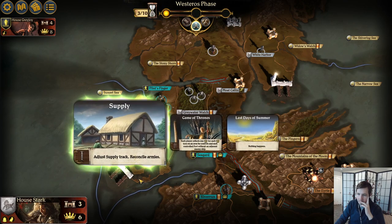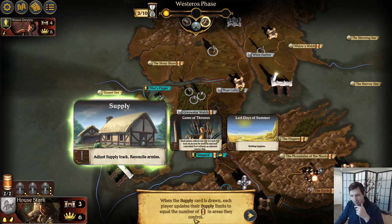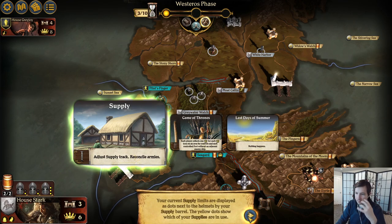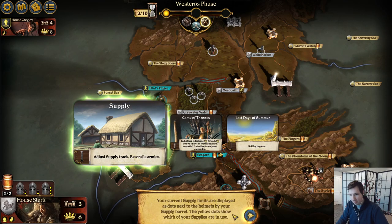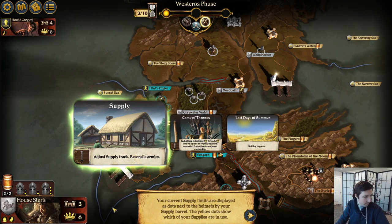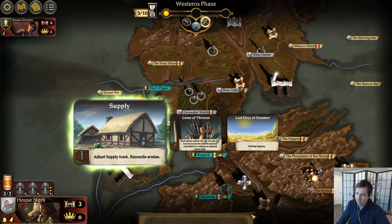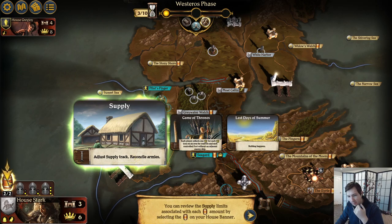Westeros events — Adjust Supply Track, Reconcile Armies. When the supply track card is drawn, each player updates their supply limits to equal the number of barrels in areas they control. Supplies determine the number of areas players may have with two or more units — areas with a single unit do not require supply. Your current supply limits are displayed as dots next to the helmets by your supply barrel. If a player has lost territory since the last supply card, they may have to remove units to conform with their new supplies.